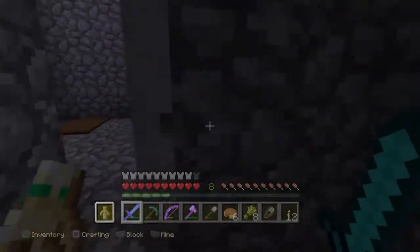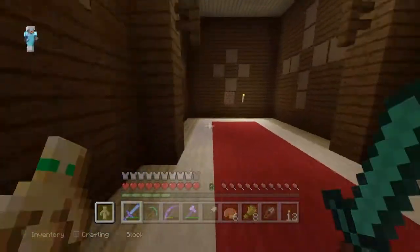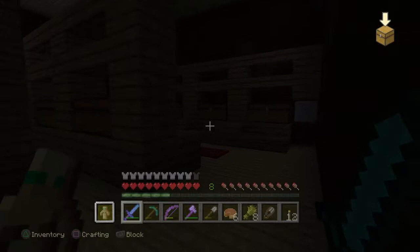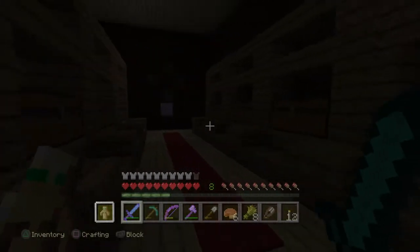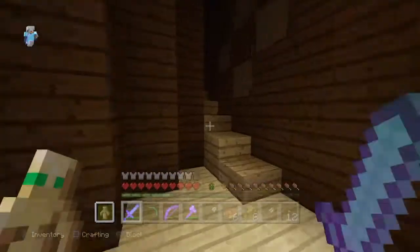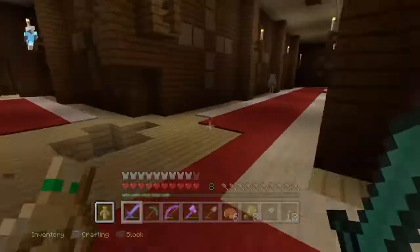There are creepers galore in here — it's like a mob house. I still want to make one of these mansions my house, but I need a good one. There's so many chests in here — I forgot the name — so many chests that I could literally make a chest with chests. I know there's nothing upstairs because I already explored that chest. It's a chestception today.